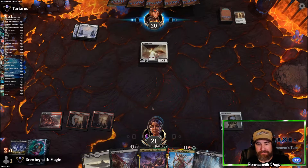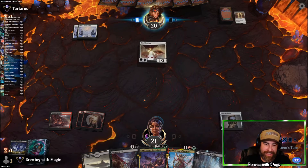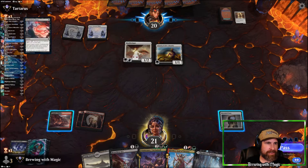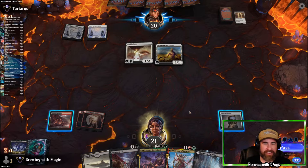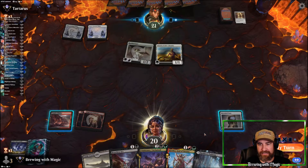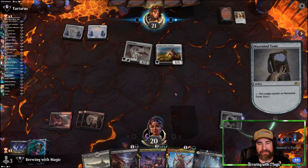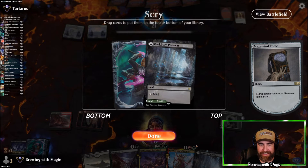But we have green here so we're okay. We've got a lot of red. We really need to find... Crippling Fear — that's what I'm looking for. Pass. Then we'll activate the Maze Mine Tome that we intentionally threw. We have black and green here and a fifth land. I think we have all the land we need.